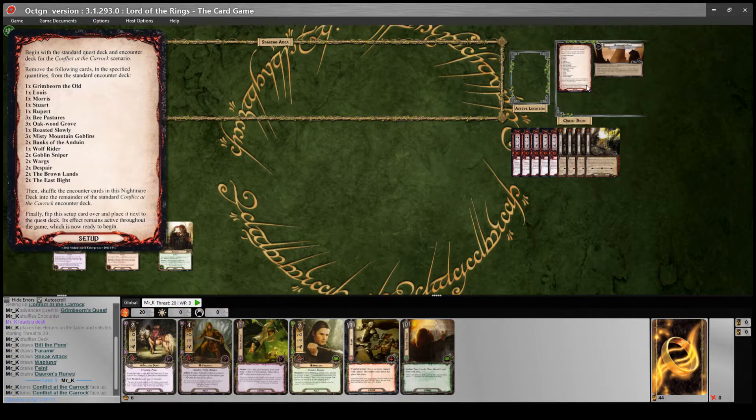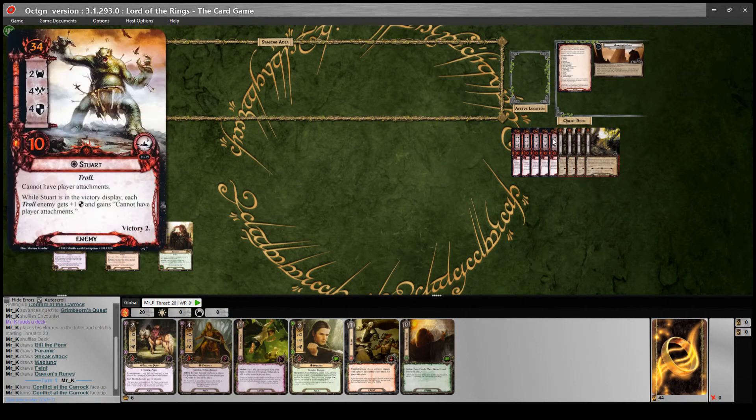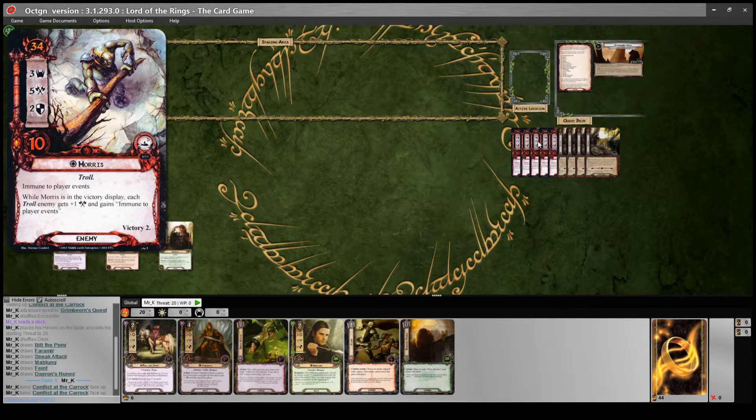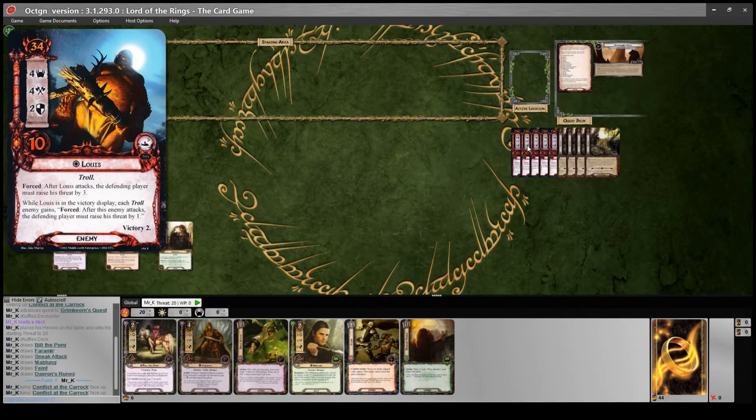They've also taken out the original versions of the four trolls and replaced them with upgraded, stronger versions. And they've introduced a new sub-theme where the more trolls you kill, the stronger the ones in play get. So you can see on Stuart - while he's in the victory display, each troll enemy gets plus one defense and gains 'cannot have player attachments'. So that's going to stop you from playing traps in this quest. Rupert says the defense of each troll enemy cannot be reduced. Morris gives all troll enemies plus one attack and makes them immune to player events - so no feinting them. And Lewis will cause them to gain a forced effect: after this enemy attacks, the defending player must raise his threat by one. So that's a cool sub-theme they've added.